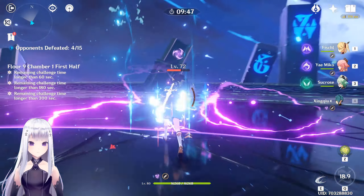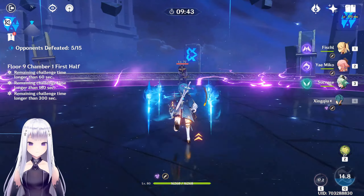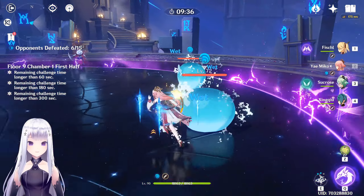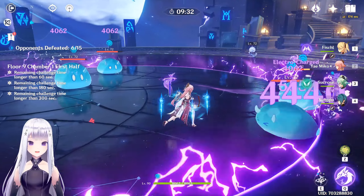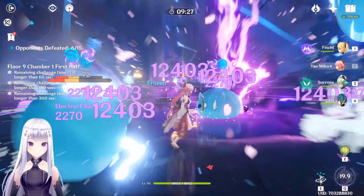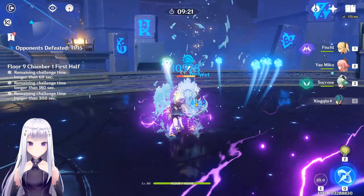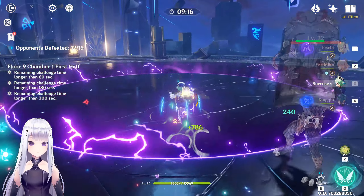We've got these guys here. One thing is we don't have healing except for Xingqiu, so this will be interesting. Popping a totem right here. It's a shame these guys are so spread out — let's try to group them up and smash them. Get him away and he's gone.